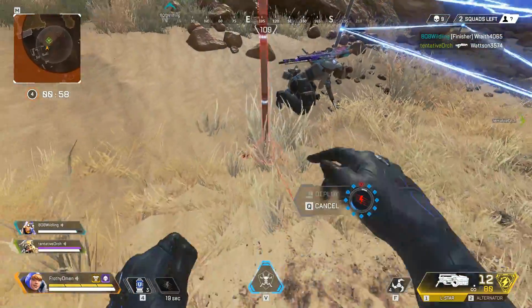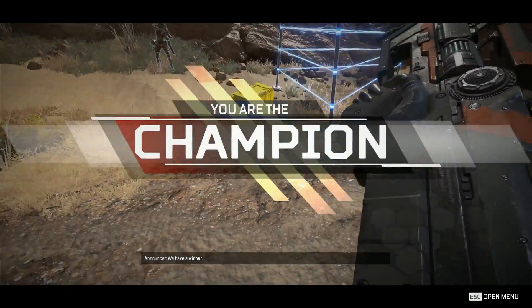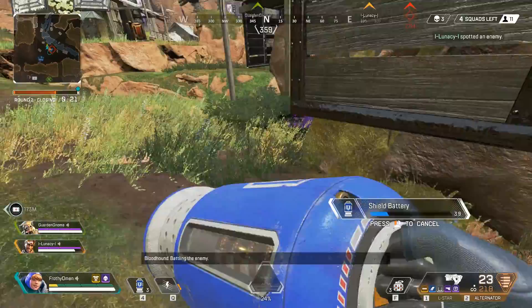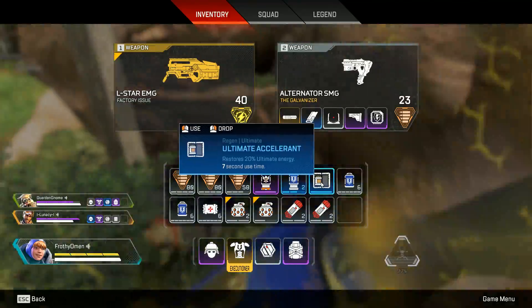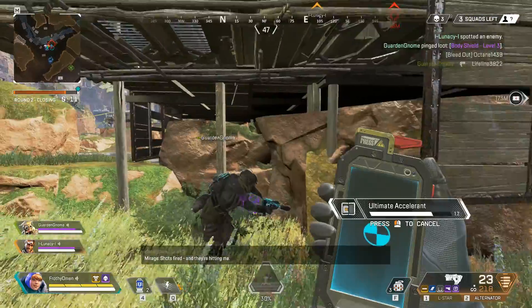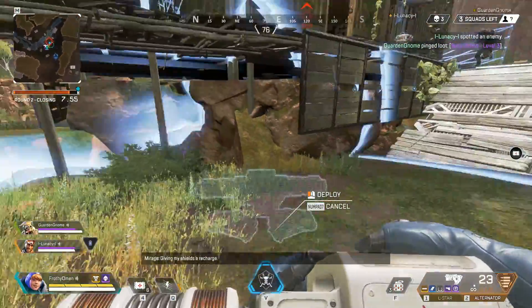These attachments will change the tiering positions of all the affected weapons in the game. The Alternator is running all the way up to S-tier with this attachment, whereas it remained just an attachment holder for the R-99 before. But if you take the risk of keeping your Alternator instead of swapping it for an R-99 when you find one, and you get that attachment, you have an incredibly good gun.